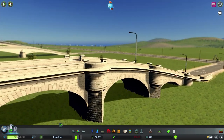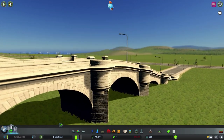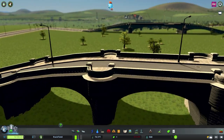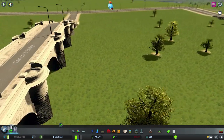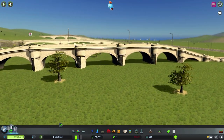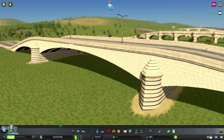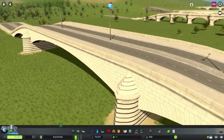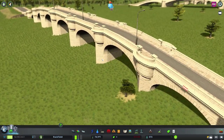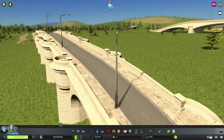It kind of looks like a castle with a viewpoint on the road. There's the view from the other side — similar to bridges you find over rivers in the UK. They don't make bridges like that anymore. We've also got a two-lane version and a one-lane version. Really really liking these bridges.